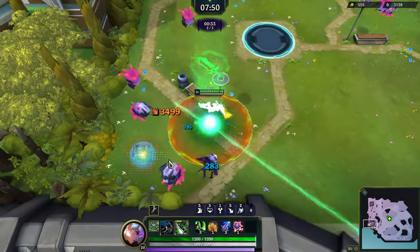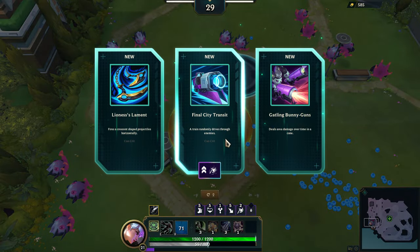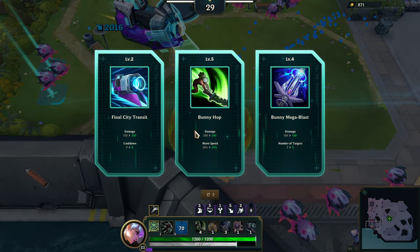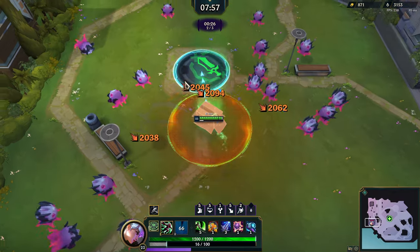Which power do we get? Oh, we get the sword — heal per enemy killed. Let's go Final Transit. Bunny hop! Bunny hop level five — let's go! The next boss that we kill will give us our bunny hop upgrade.